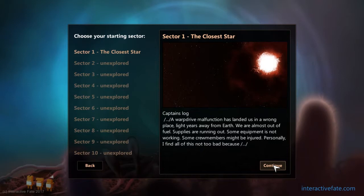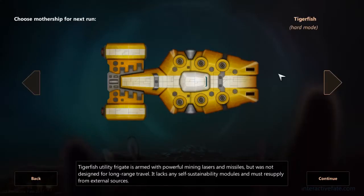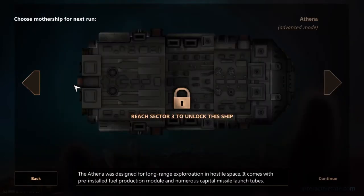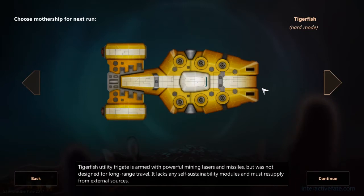Captain's Log: A warp drive malfunction has landed us in the wrong place, light years away from Earth. We are almost out of fuel, supplies are running out, some equipment is not working, some crew members might be injured. Personally, I find all of this not too bad because I'm a genius and I will save us all. So we can decide between ships. We don't really have all too many ships available — currently the Tigerfish and the Arrow Nose.